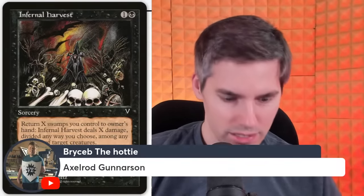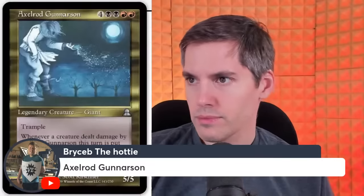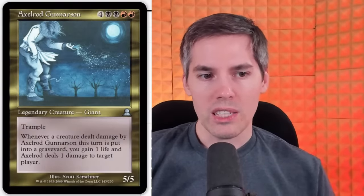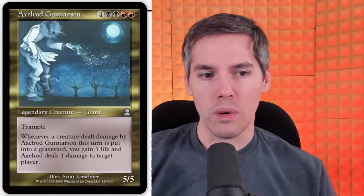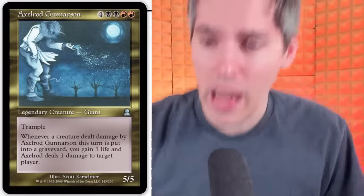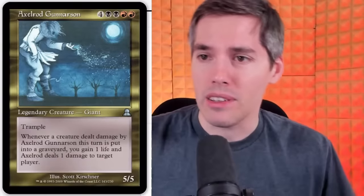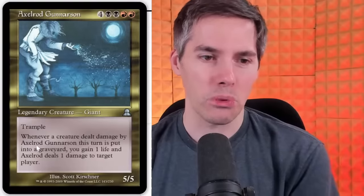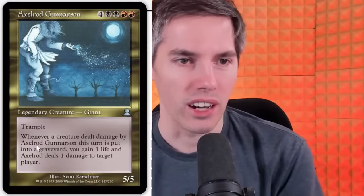Axelrod Gunnarsson — 8 mana for a 5/5 trampling Giant. Whenever a creature dealt damage by Axelrod this turn is put into a graveyard, you may gain 1 life and Axelrod deals 1 damage to target player. Not a bad ability, but am I paying 8 mana for this? Absolutely not. And it has to be directly dealt damage by Axelrod — that's the only way it'll ever trigger.